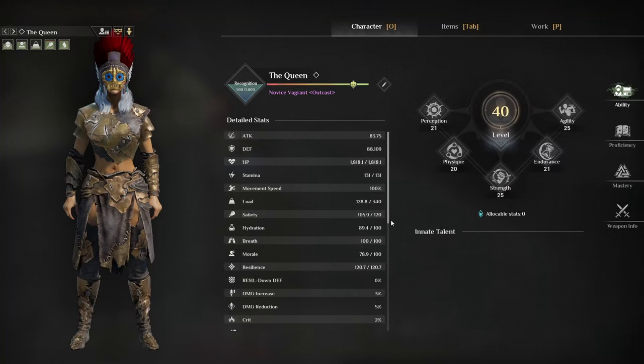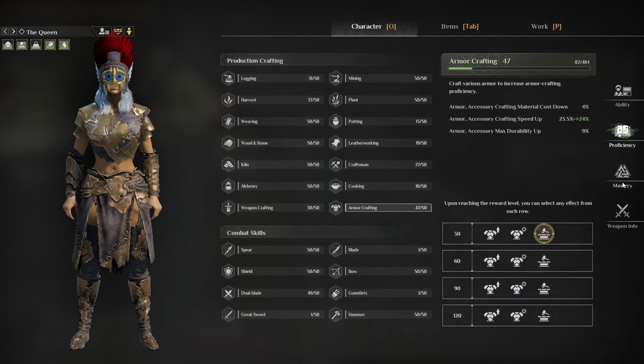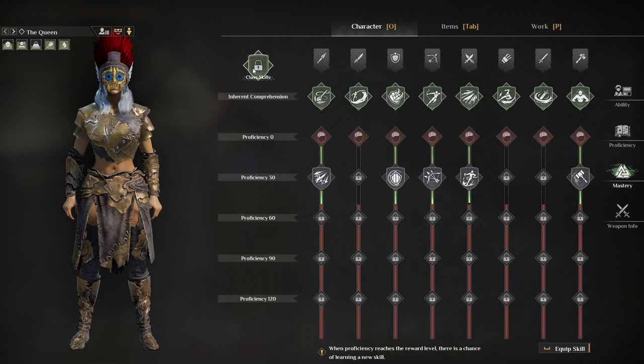Proficiency - mastery - weapon tab. Where do I see it? Class kits - I can unlock them but they're locked. How do I unlock them? I gotta look that up online because I cannot figure it out. When proficiency increases, there is a chance to learn a new skill. I know that, but I want my skills to be unlocked.